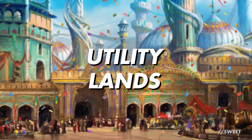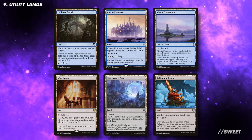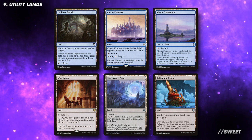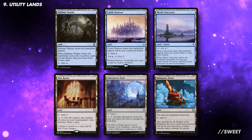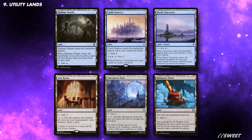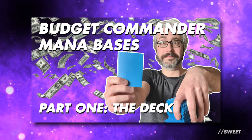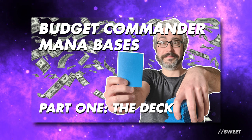Rounding off the deck with some utility lands — as we're a monocolor deck we can run a good selection. Cards that let us look at the top of our library are great in this deck, so things like Halimar Depths and Castle Vantress are great includes. Mystic Sanctuary, putting a dumb spell back on top of our library so we can exile it to cast for free, will be fantastic. War Room is bonus card draw with very little downside. I also like Emergence Zone, as it fits with the blue mage mantra of always having an answer available. And then Reliquary Tower helps us keep all those gains. We recently released a video with some advice on building a deck with a budget mana base, which might be of help.